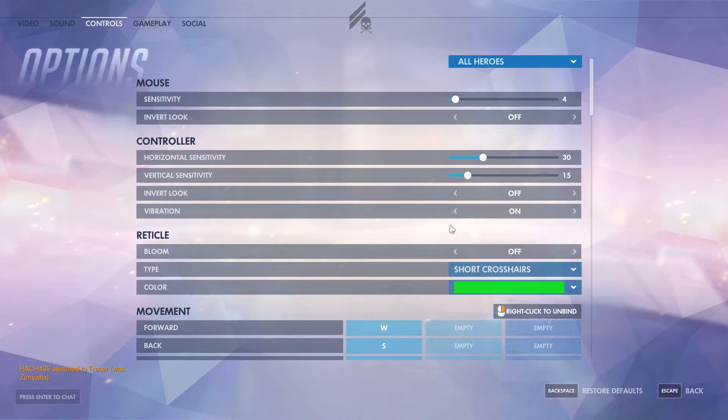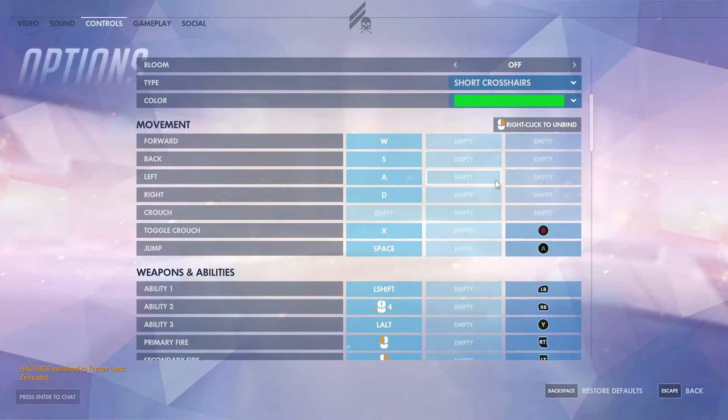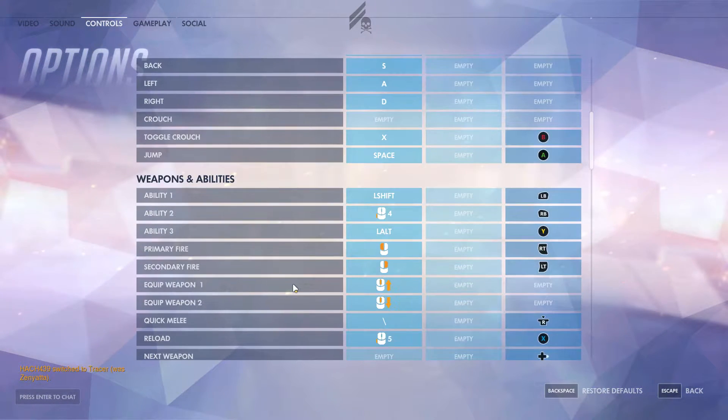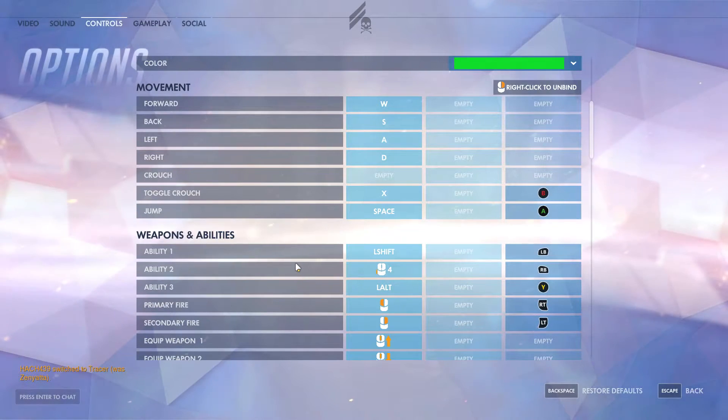Hey guys, Hash here and we're going to do a quick video on the key bindings of Overwatch. The beauty about Overwatch is that there's not too many keys to worry about. All you have to do is manage your two abilities, your ultimate, and a primary secondary fire. So you don't need a whole bunch of keys, which means you should be applying keys that you can hit very easily without removing your fingers from the movement keys.